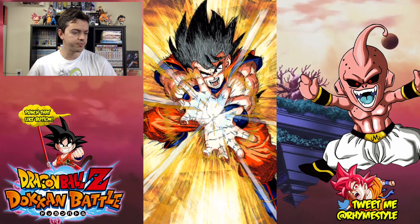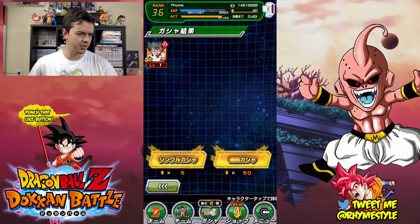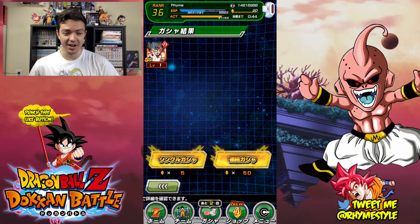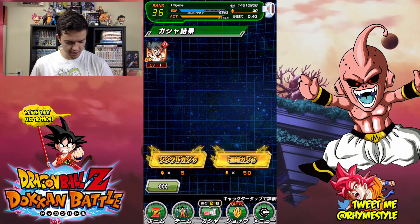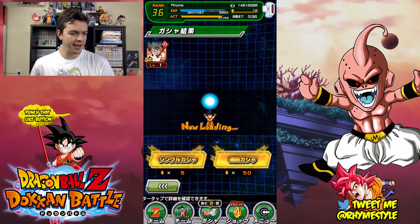What we got — oh, Goku. We got the Kamehameha Goku. So far we're only getting pretty crappy SRs, which I'm fine with — I was kind of hoping to get the crap. I can sleep better at night knowing I didn't get anything good, which is so weird to say.